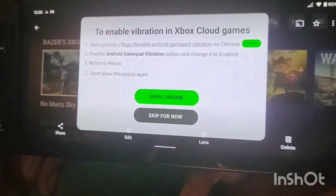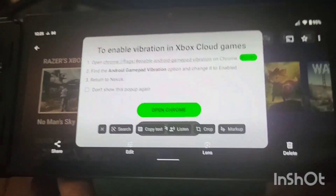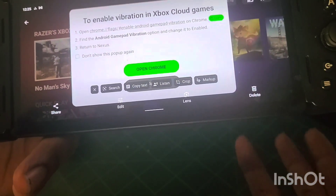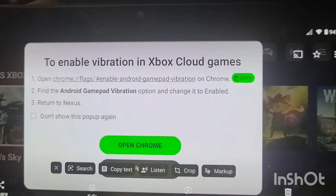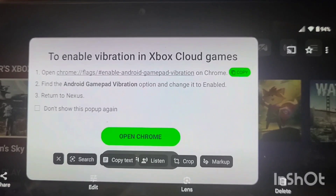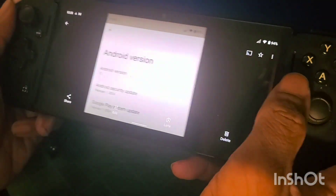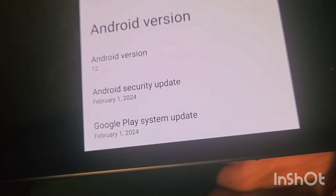The latest version is 4.0. I'm not sure if this is something new that was added. I tried going through the Nexus 3.0 launcher and went through a couple of games, checked the menu, but didn't find anything out of the ordinary. But I think something new is: to enable vibration in Xbox Cloud games, open the Chrome flag, find the Android gamepad vibration option, then return to the Nexus launcher.